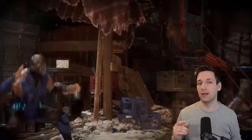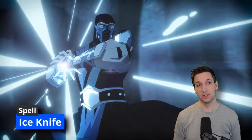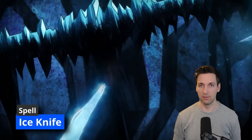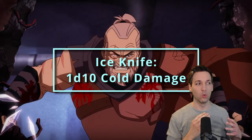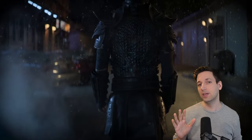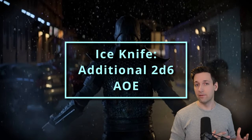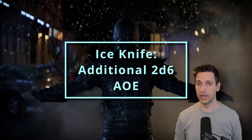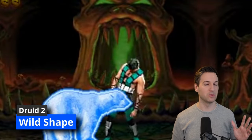When it comes to spells there's a ton to grab, but highlighting the important ones: at first level you're going to want Ice Knife because you're Sub-Zero. This allows you to fling a shard of ice at somebody dealing 1d10 damage if you hit them, and then even if you hit or miss, anybody within five feet of the point of impact has to make a Dexterity saving throw and if they fail they take 2d6 cold damage.